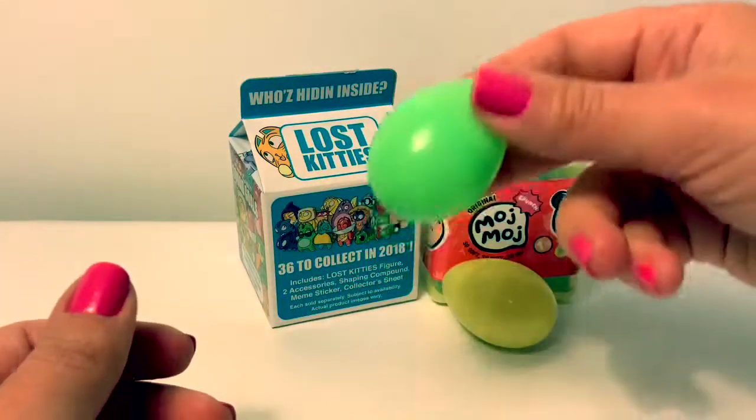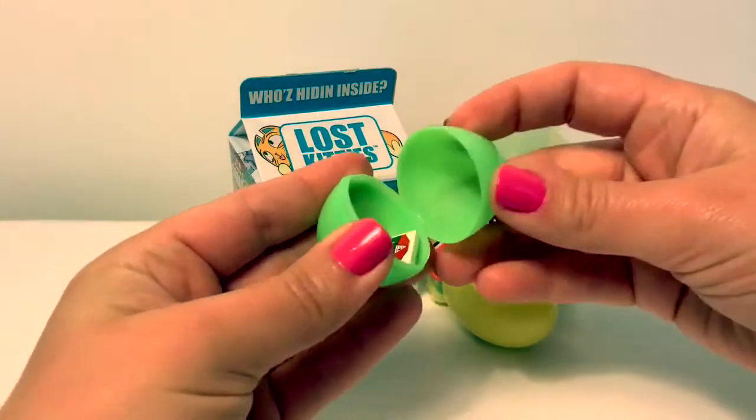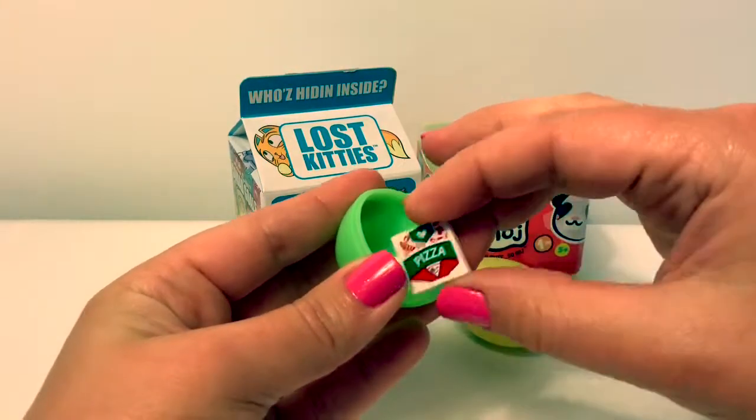Next, it's the green egg. Green in Spanish is verde. What's inside? It's a little pizza.